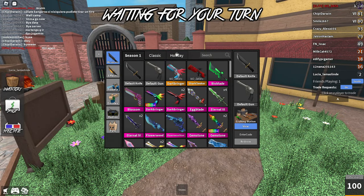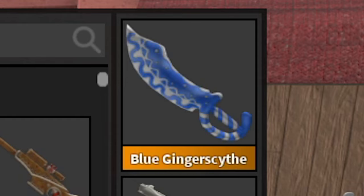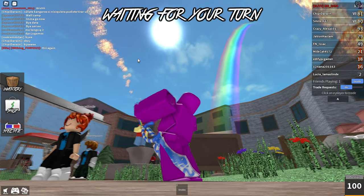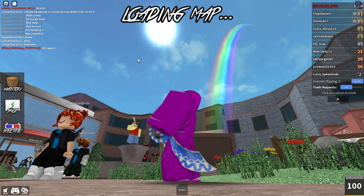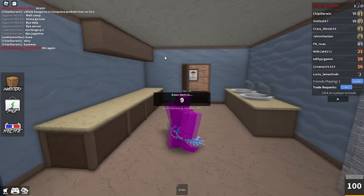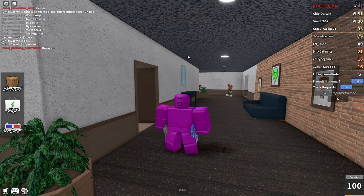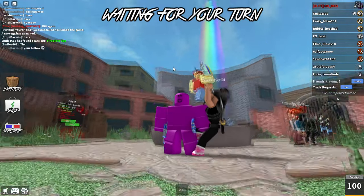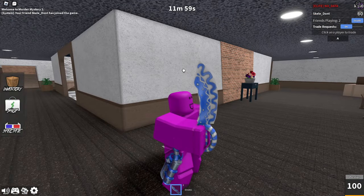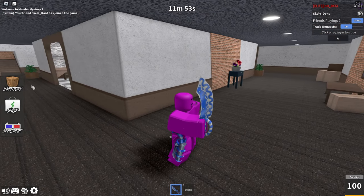So without further ado, my brand new leaderboard trophy and the brand new secret godly for the Easter event — ladies and gentlemen, I present to you the Blue Ginger Scythe. Now, Nicholas buddy — that's not a scythe. It's called the Blue Ginger Scythe but it's not even a scythe, it's more like a sword. Anyway, we'll talk about the name later. Let's just go into our private server and try it out.